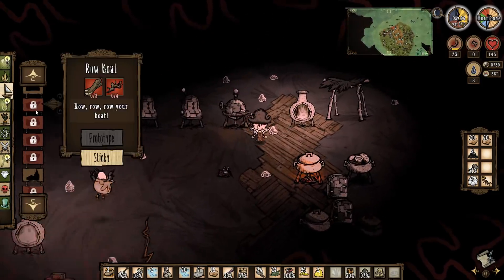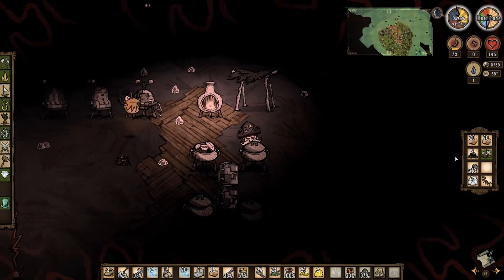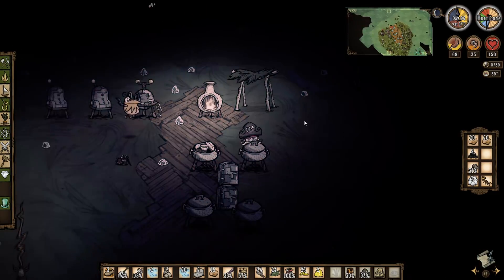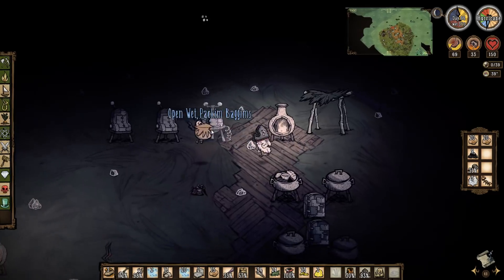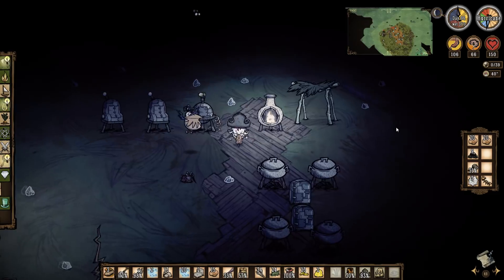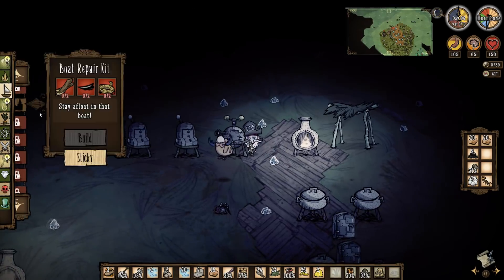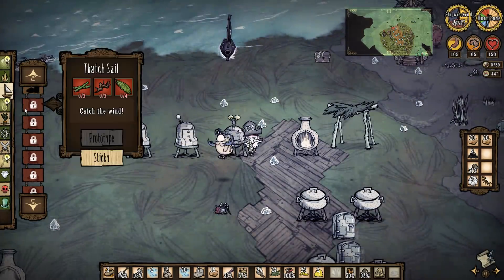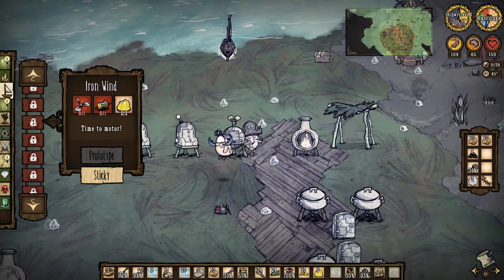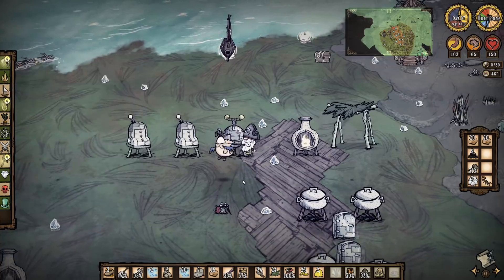I want to make a boat. There's a sector I'll eat to get a bit of sanity back. And I'll eat the other one as well. Let's come over here and say - boat - I want to build an armored boat. That's the snails - further up - armored boat, hooray! Six boards, three rope.